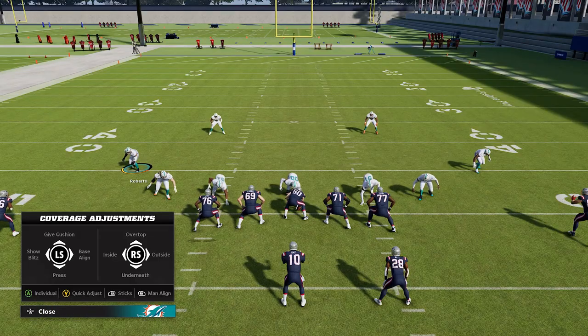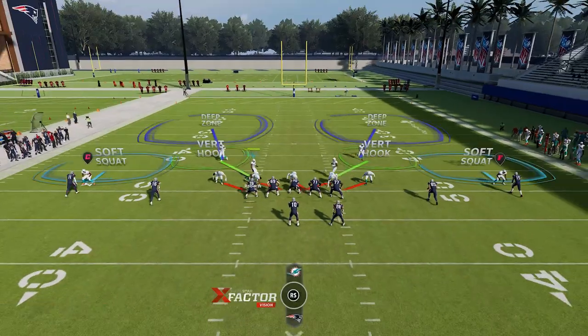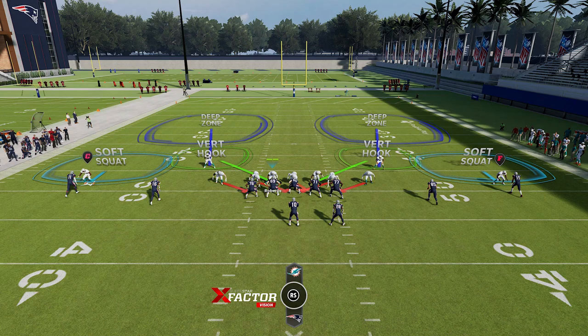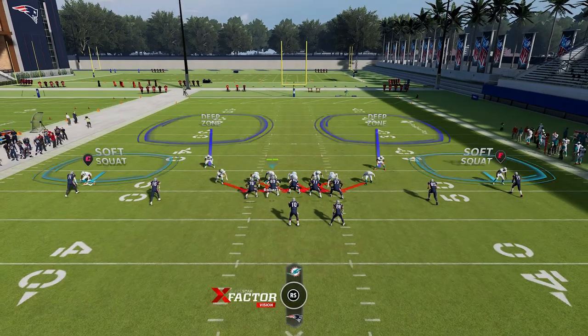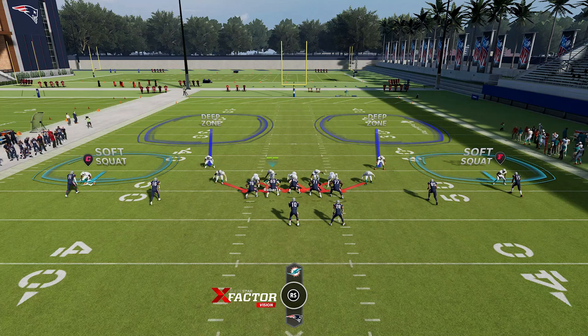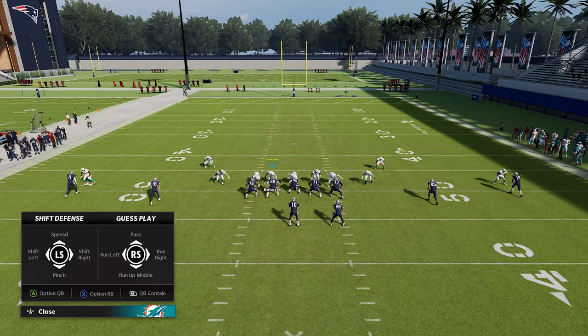As far as the setup goes, you're mostly setting this up with the Y or Triangle button. You're going to want to base align and show blitz — that's going to be the most important part. You can see when you do that it completely changes how the formation's defense looks. The last step is to hit the D-pad to the right and then down on the right stick, which is the Blitz All, sending all your linebackers into a pass rush formation.